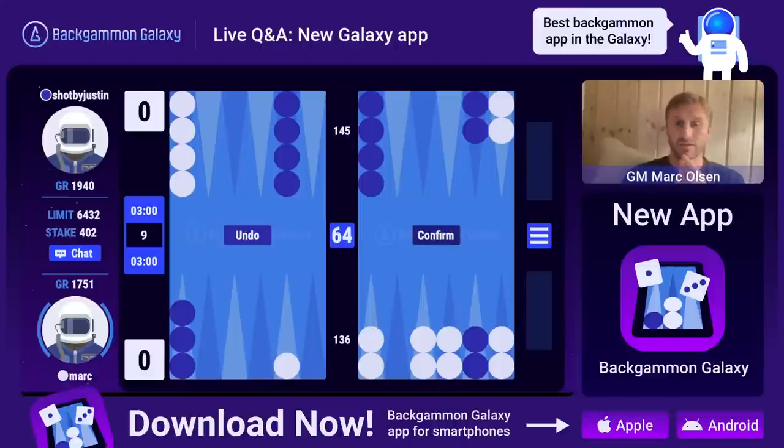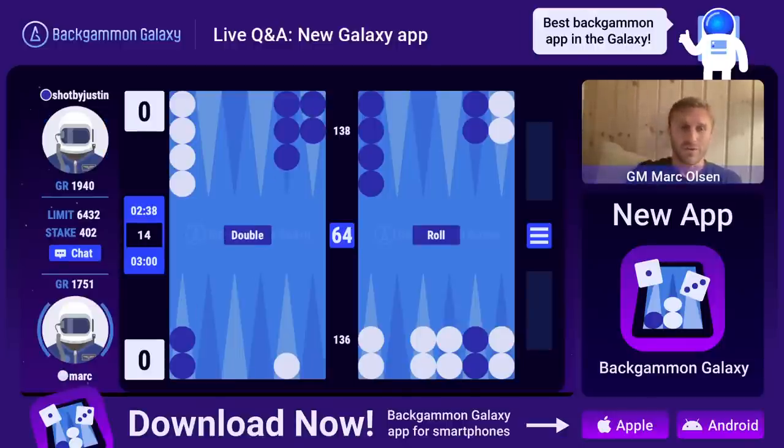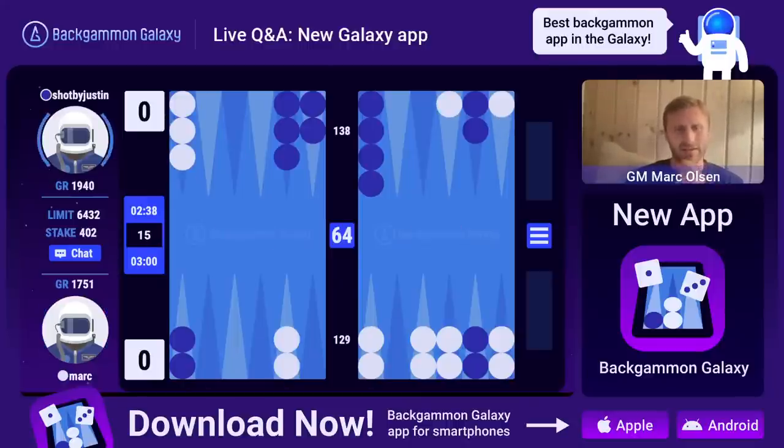The limit is the maximum amount that the player with the least coins has. Right now I know this is Justin's coin balance because I have more coins. The stake is one-sixteenth of that, so basically we play up until 16 points - that's the limit. There's a risk of ruin for the player with fewer coins every time you play. There's a lower limit of 100 coins, that's the minimum stake.